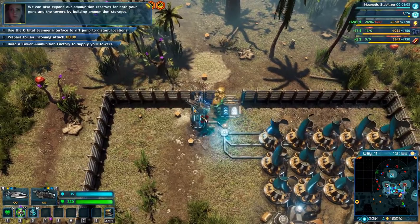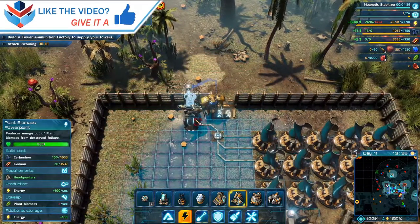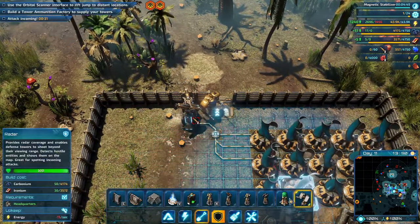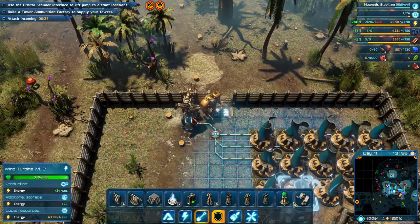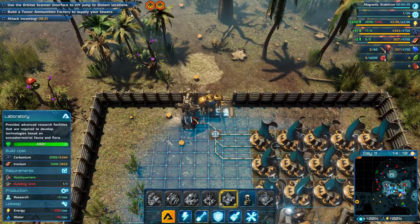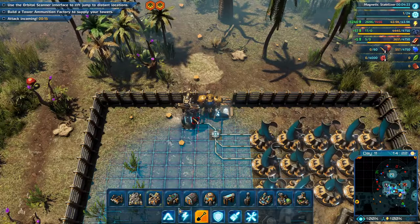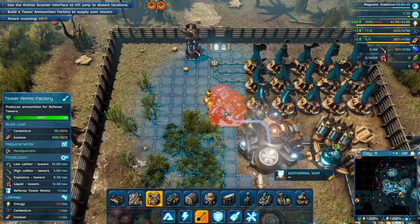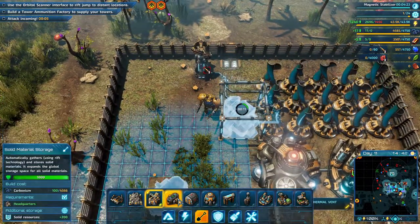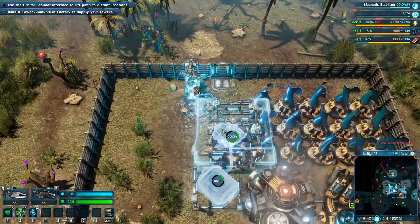We can also expand our ammunition reserves for both our guns and the towers by building ammunition storages. Danger - enemy creatures are closing in, get ready to fight. Let's put one here - ammo storage.